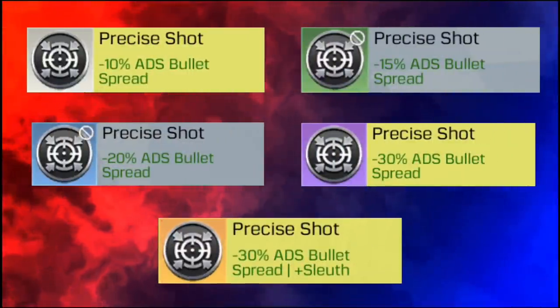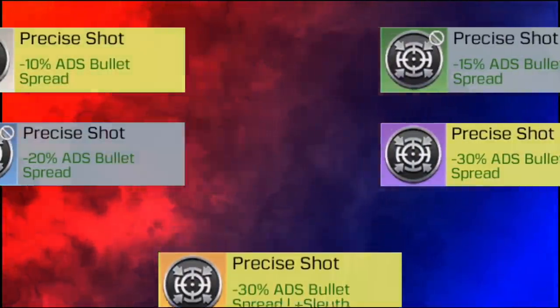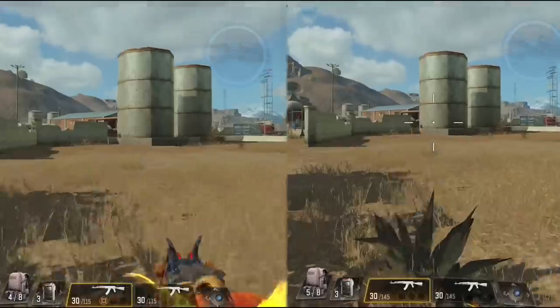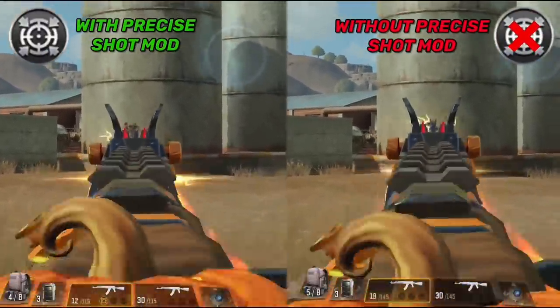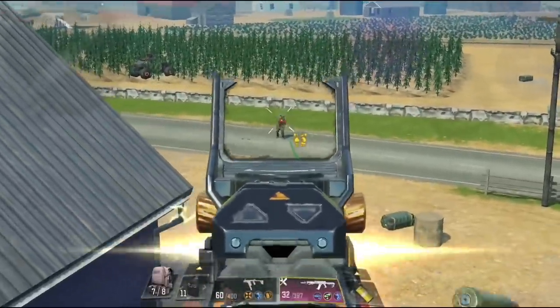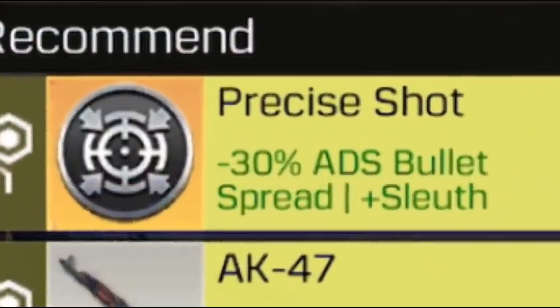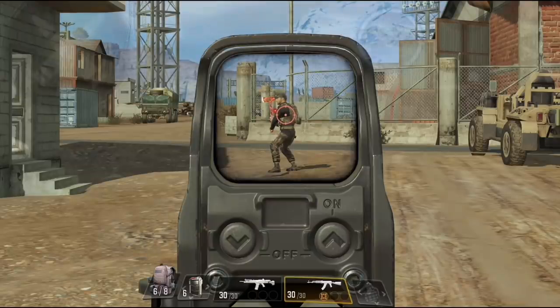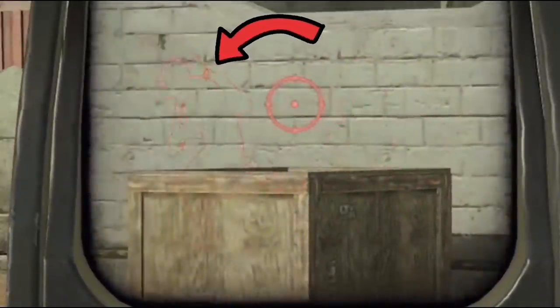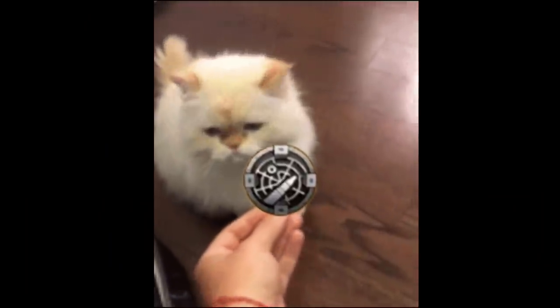In number seven we have the Precise Shot mod, which works on all guns except shotguns since those use the Long Barrel. Just like the Long Barrel, this mod offers less bullet spread — the difference is more noticeable at longer ranges where spread increases significantly. The perk that comes with the legendary version is basically the Sloth mod from last season, which is sadly useless: it highlights the enemy's body for a very short time after hitting them, but the duration is so short it's not worth it.